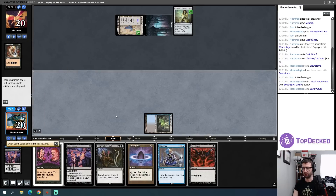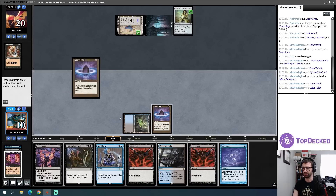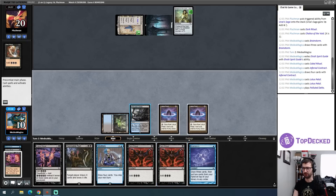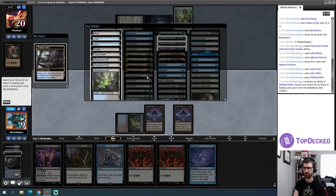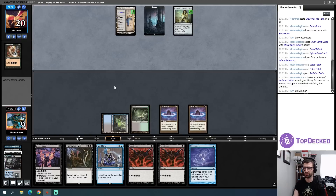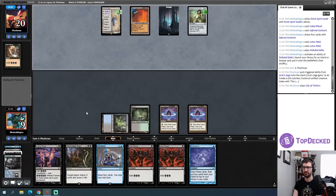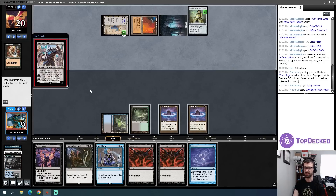I think I just need to draw past some of the stuff currently on top of my library. I'll pitch a Spirit Guide, cast a Cabal Ritual, and draw past those cards — not necessarily intending to combo off this turn, just intending to get deeper in my deck. I could continue to attempt to go off here, but I don't think that's necessarily profitable. I'll fetch around Opposition Agent here, despite having a Brainstorm and a couple of Dark Rituals, because Chalice — this Urza's Saga ticking up means I get hit for a lot very quickly. I'll concede to a Karn.